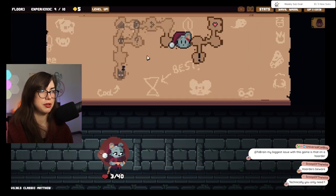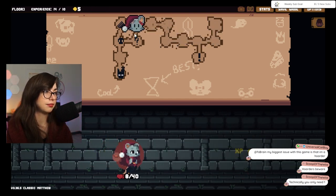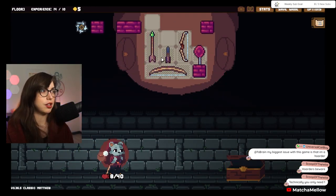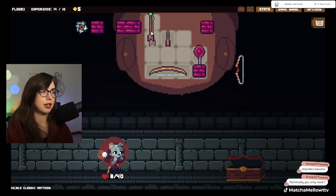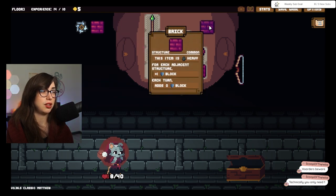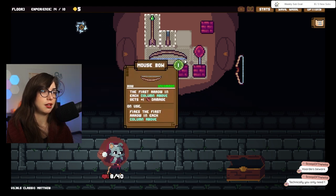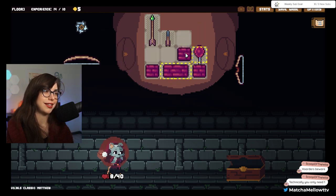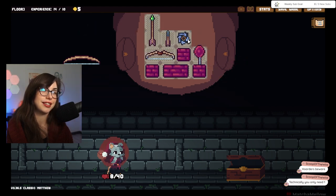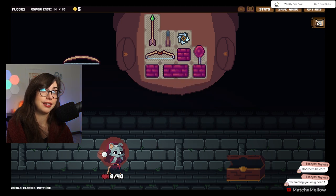Especially with consumables. I don't have a lot of HP but we'll do what we can. I did not expect to get that many bricks so early. But bricks are really good. So this does two added to brick walls. I wish I could take this one — I could if I do this, because that's a lot of block. We're gonna do it. It might be the wrong call but we're gonna do it.